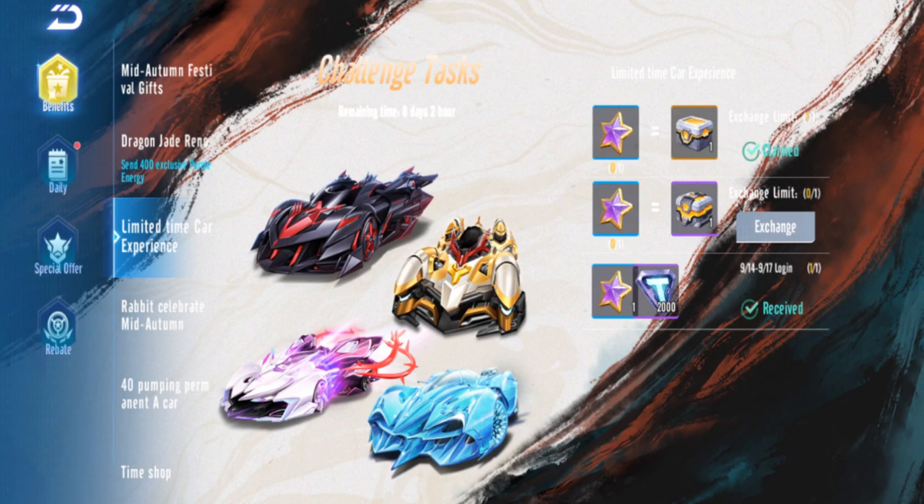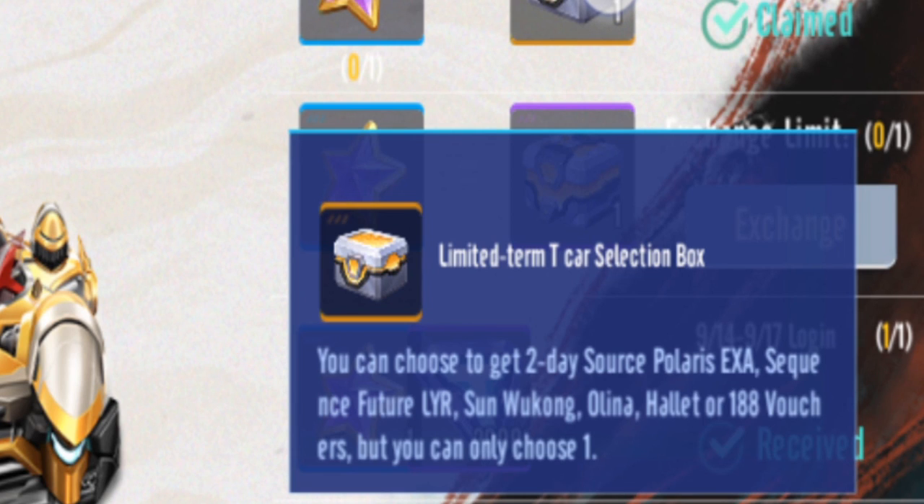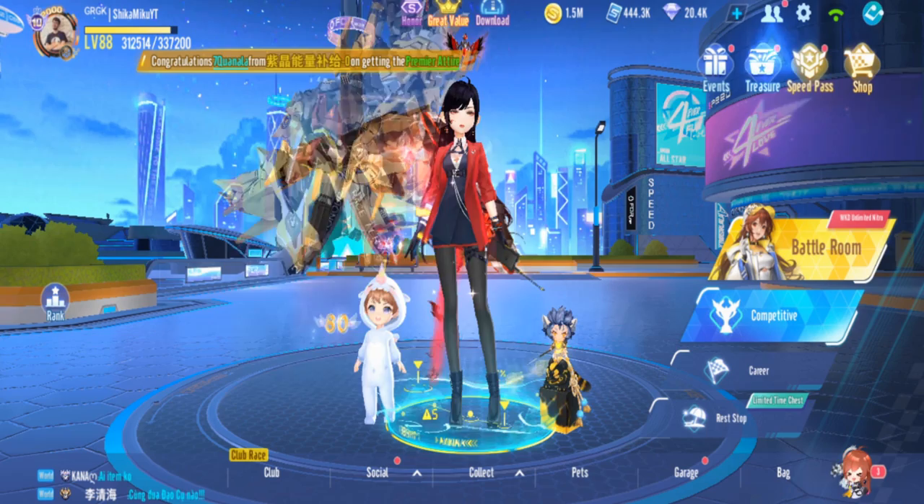I'm back in Garena Speed Drifters. In this video I'm just gonna share what T-Car you should choose, because there's an event here that allows you to try out a T-Car for two days — it's only two days, but at least it's a trial. This came out in QQ like one or two months ago, and I'm surprised it's already coming in GSD.